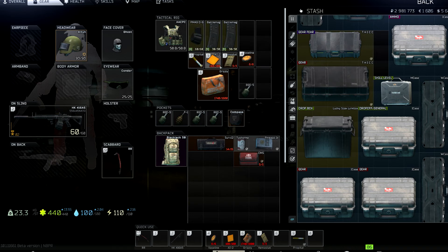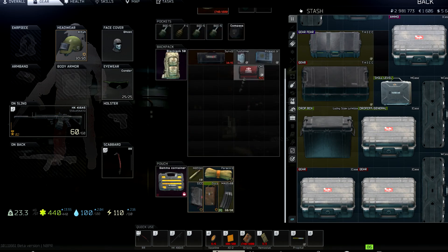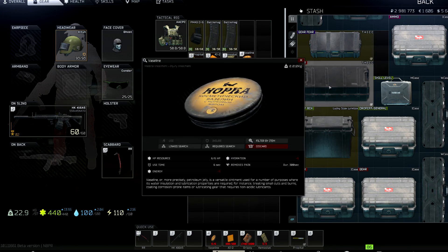You always need something to heal a fracture, so some sort of splint is a must. You also always need a way to painkill yourself. I usually keep ibuprofen or Gold Star in my gamma, but this run I'm using that space for ammo. Vaseline is good. If you're pre-medding with painkillers a lot, you need water — every time you use some painkillers it costs 15 hydration, which is considerable.